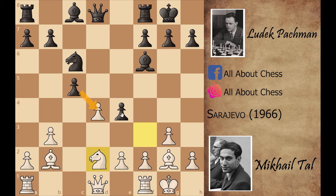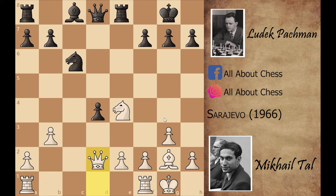If you capture the pawn, Mikhail Tal can play knight captures on e4. That's what happened in the game: black played bishop captures on d4, bishop captures on d4, and after c captures on d4, knight captures on e4. Black played rook to e8, placing the rook on the semi-open file.